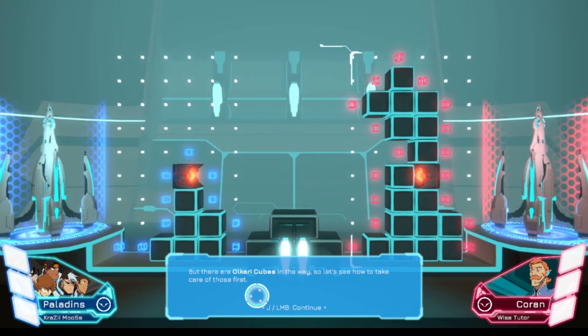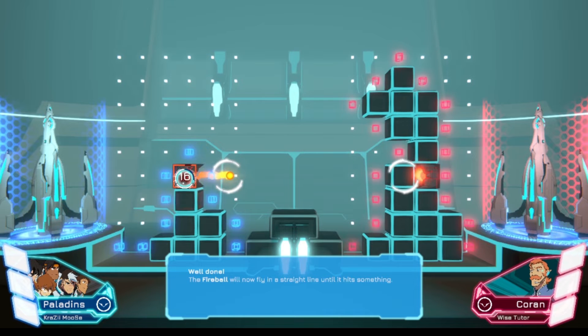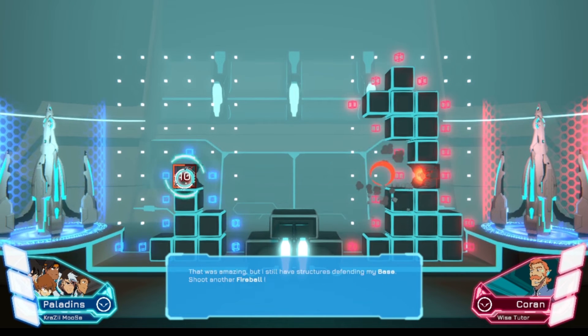But there are cubes in the way. Let me show you how you take care of those first. Move your cursor over the fireball launcher and press the J button or left mouse button to activate. Well done - the fireball is now flying straight in a line to hit something. Boom! Okay, that was amazing.